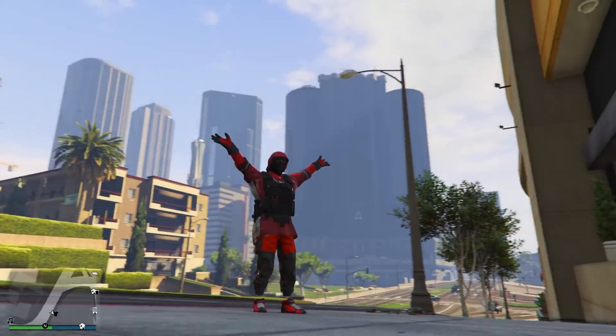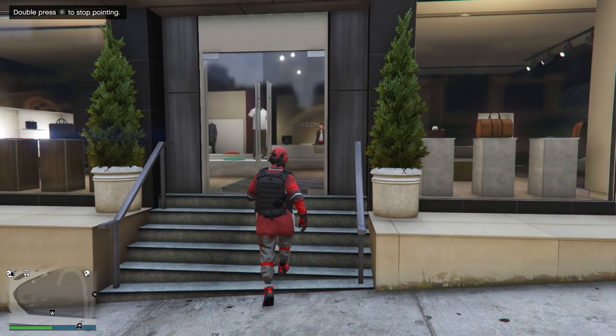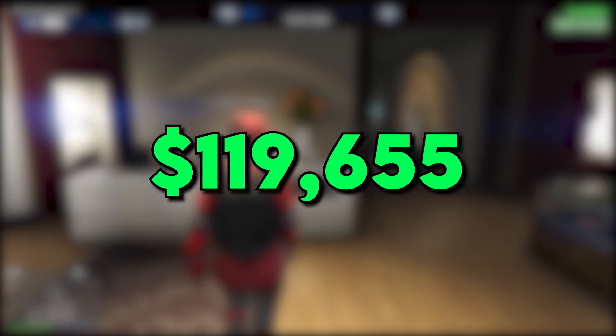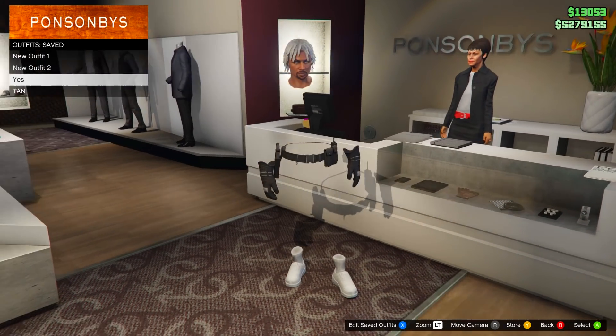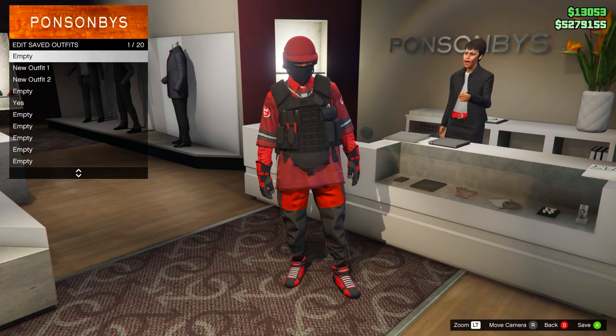To do this glitch you're going to need to come to any clothing store and go inside. Make sure you put the required amount of money inside of your bank. Once you have done so, all you need to do is equip the outfit you would like to keep, because by doing this glitch all your saved outfits will be deleted. So make sure you equip the one you would like to keep.